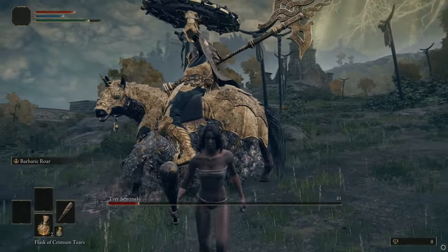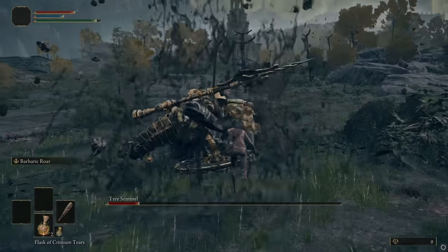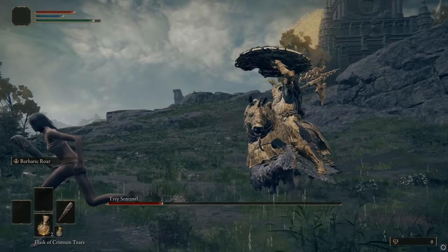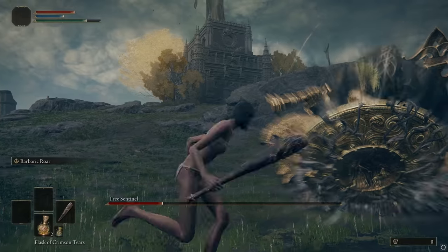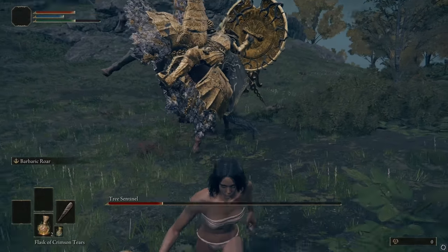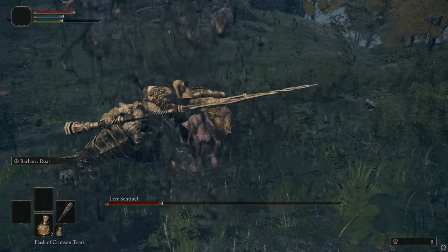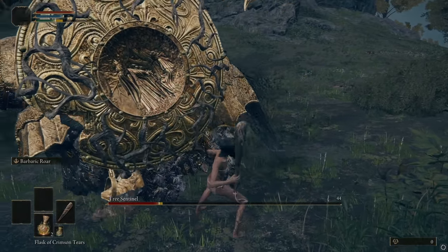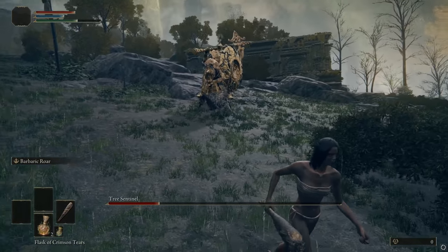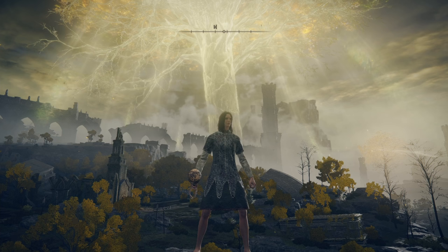He can only do two shield slams back to back before a cooldown — it's almost like an ability with a cooldown. For the slow shield bash, the one where he's not slamming the ground, you can gauge the distance, wait, and he'll stop just short of you — then you smack him. He'll always follow up with the other shield slam type, so you know which one is coming and can easily dodge it. Or, if you want to be real pro, dodge straight into the side of his horse, iframe the slam, and start beating on him.